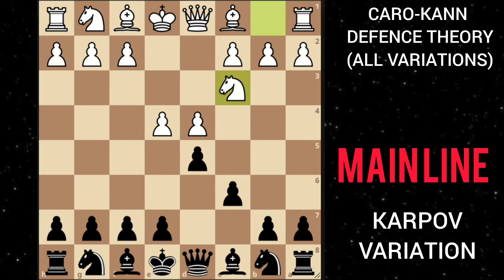In this position after d takes e4, knight takes e4, you can also choose to play knight to d7. This is the Karpov variation.